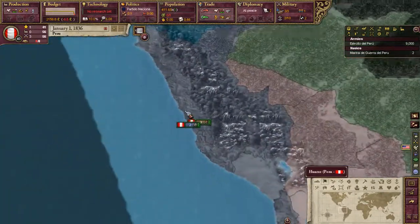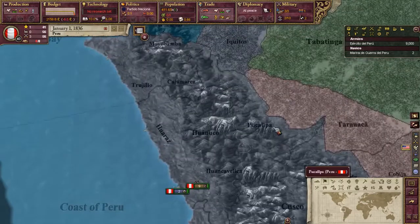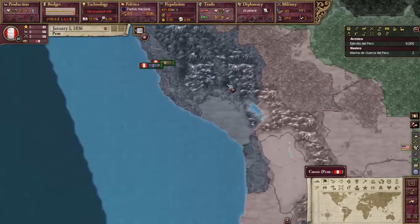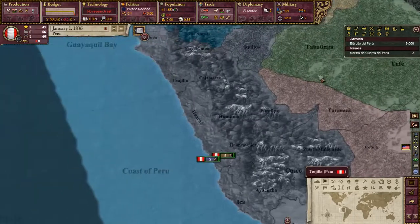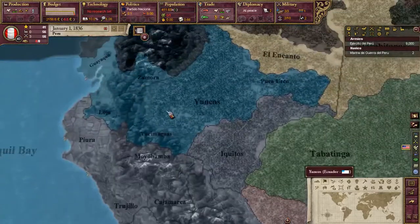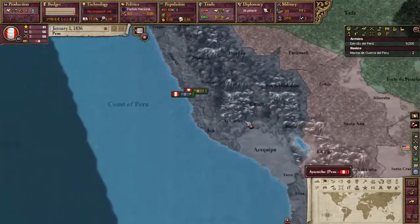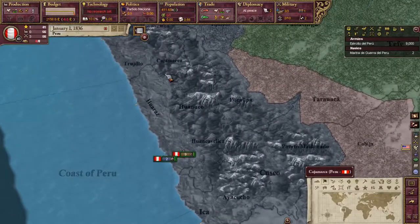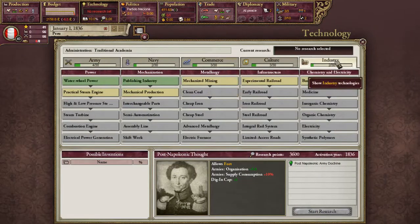A lot of you guys have probably watched me play a lot of the Hearts of Iron playthroughs, but this is my first time doing a playthrough with Victoria 2. I have to admit I've done maybe close to 20 hours of Victoria 2, so I'm not as up on the gameplay as I am with Hearts of Iron. But let's get started.